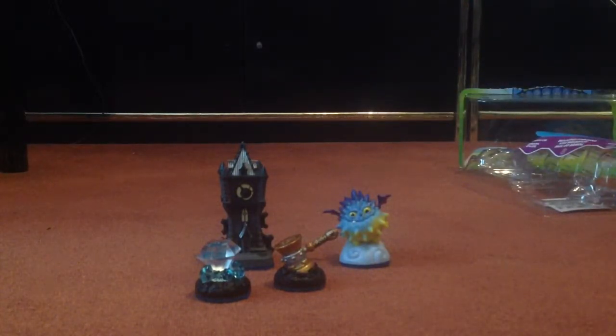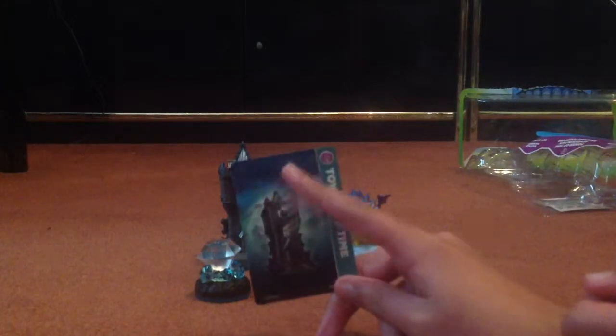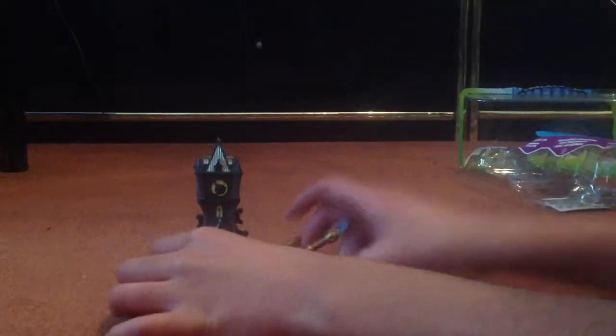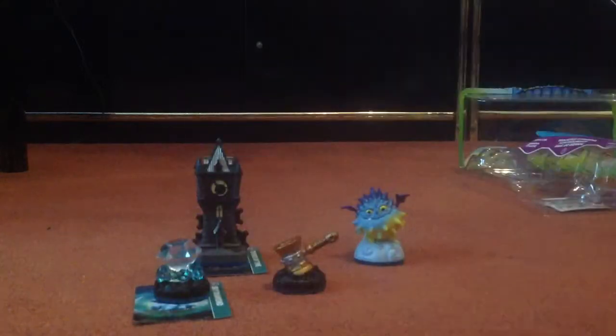Now let's check the cards. Popcorn's card with the code and stuff. First, Tower of Time - just a picture. Awesome. You could see it kind of going back, you know, dust and stuff. Tower of Time card. We got the Sky Diamond, pretty cool also. Let's also check the Battlehammer card.